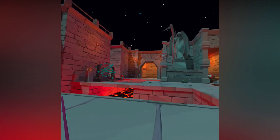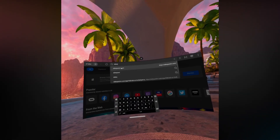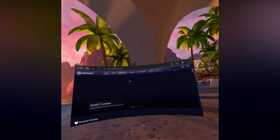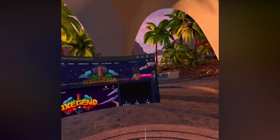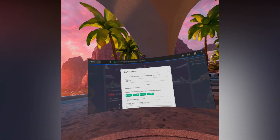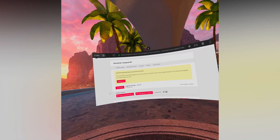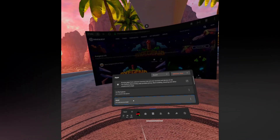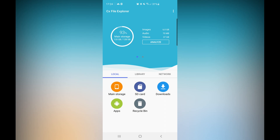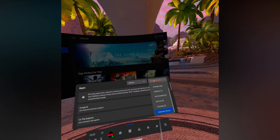On your Quest, click on Browser, then click on the URL tab and type sidequestvr.com. In the search box, search for Axe Agent or whichever game you want, then click on the game and click the button that says On Edge. Pay for the game, and it will take you to the download page — simply press Download. Once downloaded, go into Applications > Unknown Sources and click on CX File Explorer, then click on Downloads, click on the game you just downloaded, and press Install. You may need to enable installing from unknown sources if you haven't previously, but the Quest should prompt you.